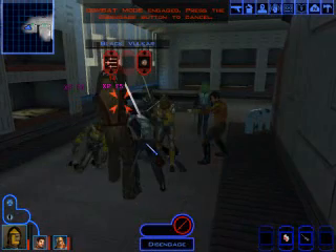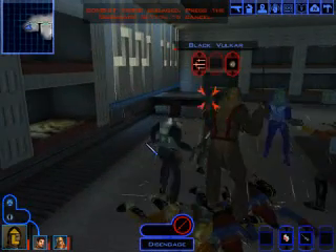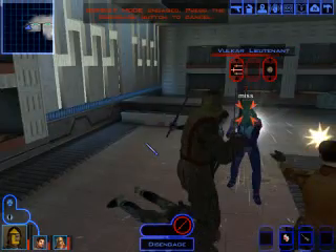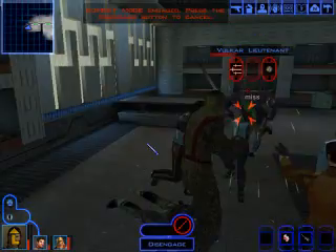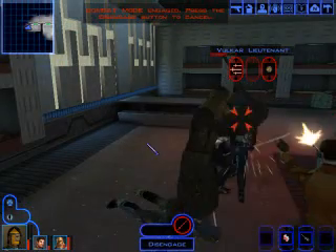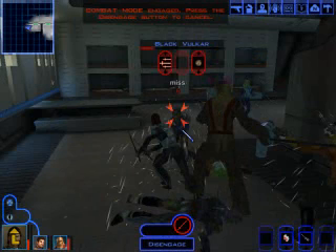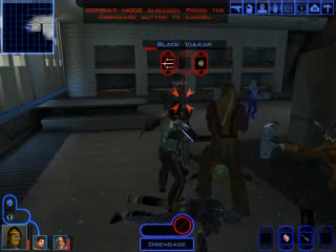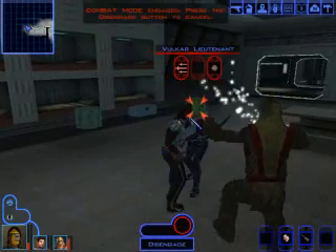I leveled up Karth and Zalbar off screen. I started Zalbar on two-weapon fighting and gave him some more computer skill. Karth just got Treat Injury and a Sniper Shot. So that's all that happened — not much action.